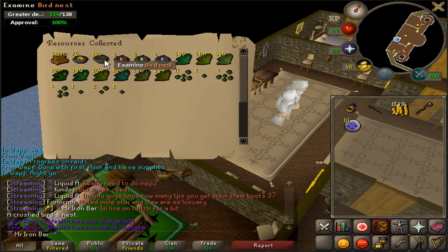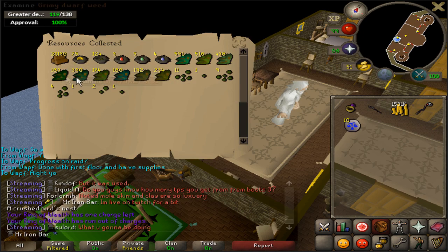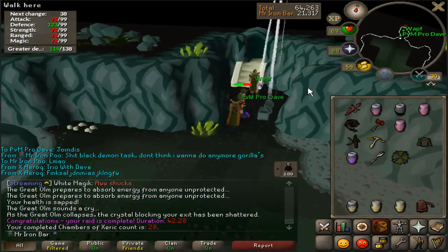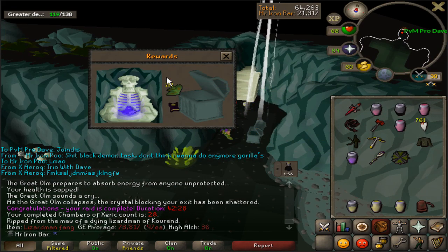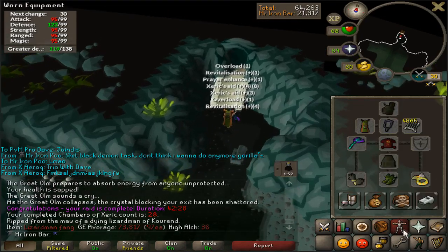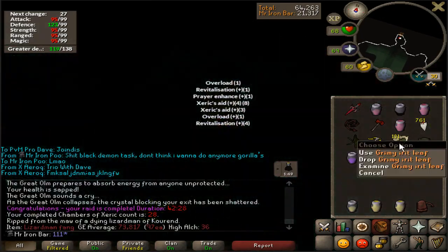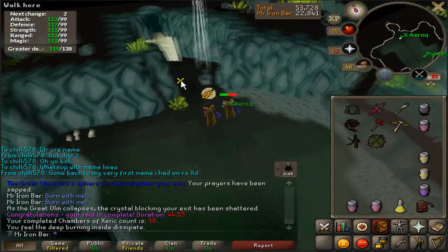Holy crap — I thought I'd already collected from the Kingdom but I guess I didn't. Wow, that's a lot of good stuff! 28kc worth of Lizardman Shinespines — that's 761 of them, enough for 761 teleports with my Xeric's Talisman. That's 30 raids done right there.